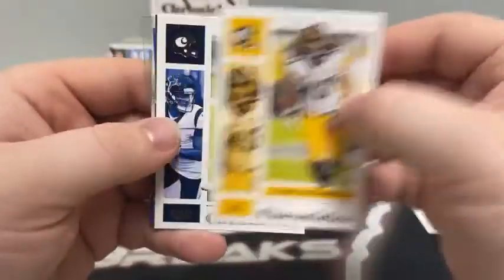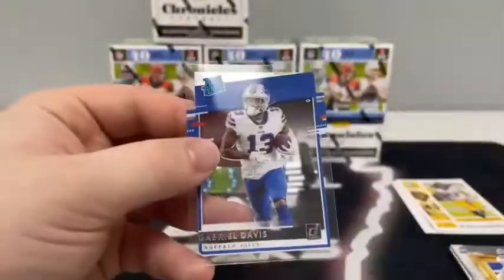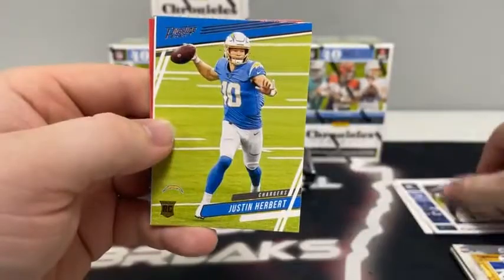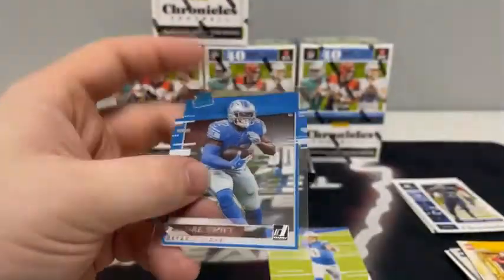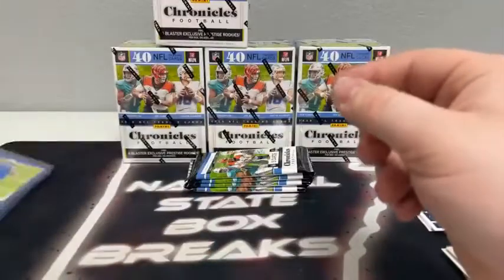Got another Clearly Donruss coming up. Here's Troy Palamalu, Deshaun Watson. We've got a pink Panini brand of Henry Ruggs. Our Clearly Donruss is Gabriel Davis, and we've got a Gridiron Kings of Malik Harrison for the Baltimore Ravens. We'll sleeve and top load Gabriel Davis for the Buffalo Bills. Pack number four: we have Derrick Henry on the Chronicles for Tennessee. There's our first Justin Herbert coming out of Prestige. Got a pink Chronicles John Elway. There's a Clearly Donruss DeAndre Swift and Legereus Sneed — Gridiron Kings for the Kansas City Chiefs. So we get our first Herbert of the break for the Los Angeles Chargers, on the Prestige rookie card. We'll sleeve and top load for Los Angeles.